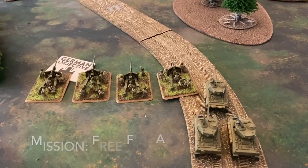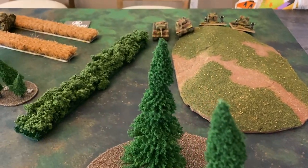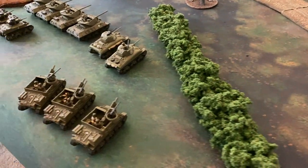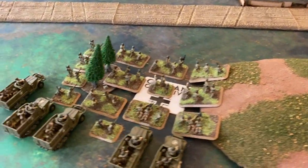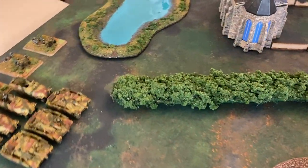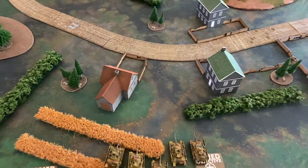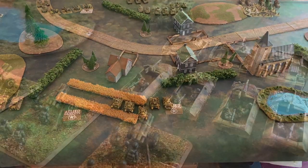Today, we rolled up free-for-all, and both players will have meeting engagement. The Germans will be attacking today, and both players will place two objectives within eight inches of their opponent's table edge and from the side edge. A player wins the game if they end their turn holding one of the objectives on the opponent's side of the table. Both sides have been deployed, and we are ready to begin.